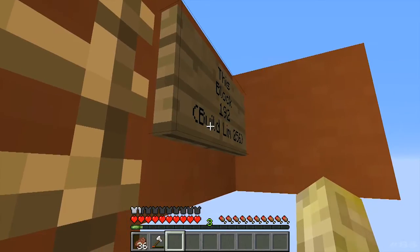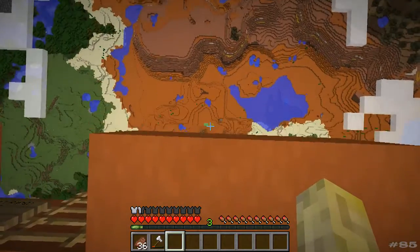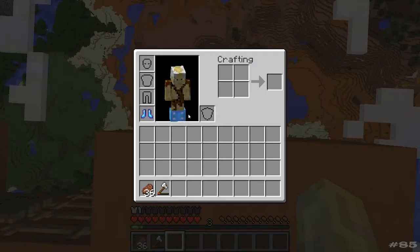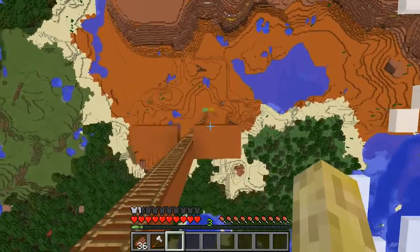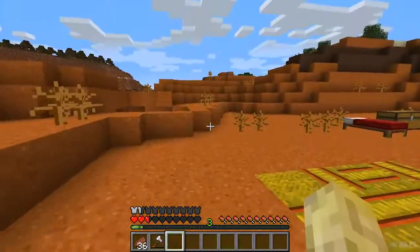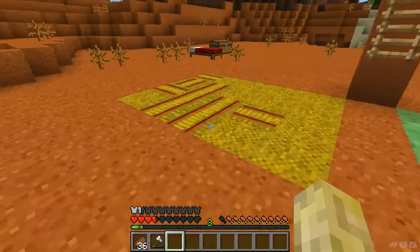This block is 192 blocks above ground and it's at build limit 256, so I can't go any further at the moment. If we look down here you can just about see my hay bales and my bouncy blocks. I've got my feather falling four boots on, I'm 192 blocks away from the hay bales. What do you reckon — survive or not? Place your bets ladies and gentlemen. Here we go. I'm not sure exactly how many blocks I can jump onto hay bales with my feather falling four boots, but it's a lot. It's quite surprising.